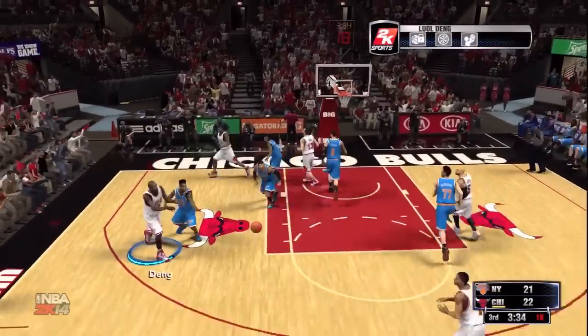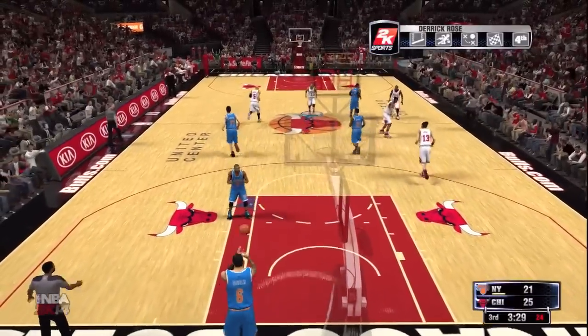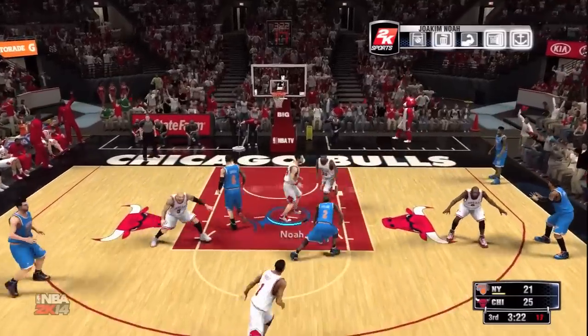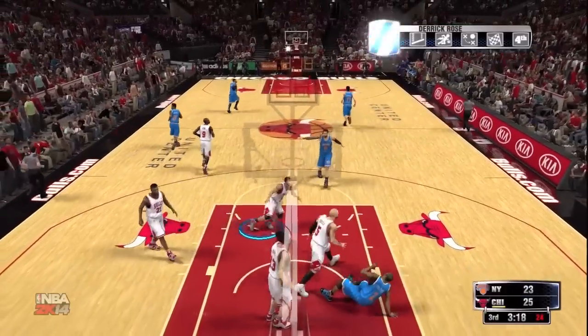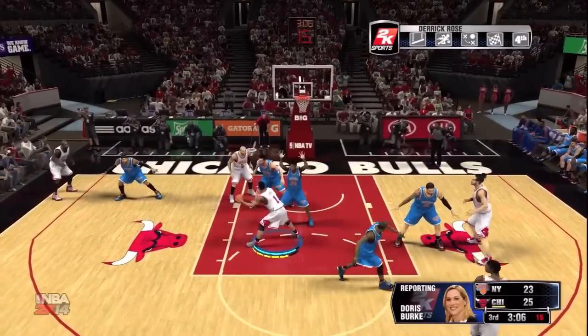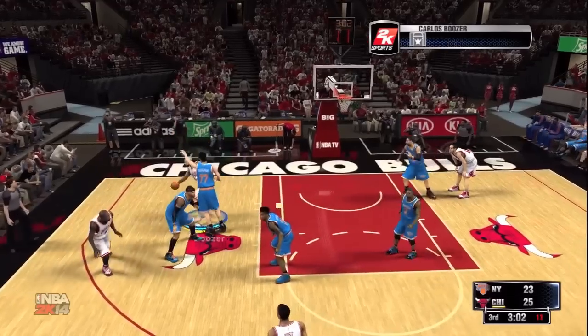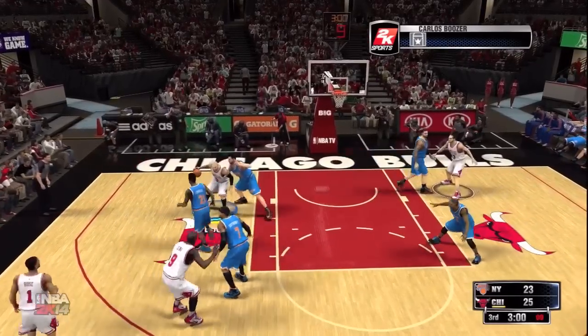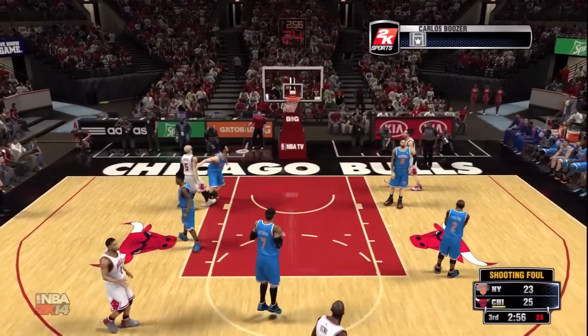The one and only Luol Deng — D-Rose, top of the key — dot that I, you know it's going in. I'm loving NBA 2K14, I love the gameplay. I'm getting used to it slowly but surely. Finally learned how to do alley-oops — I was just too lazy to read the actual settings. Check out this post move right here. Post moves are pretty much the same in this game, you just don't have to use the left trigger. We got Carlos Boozer up and under — gets the and-one!